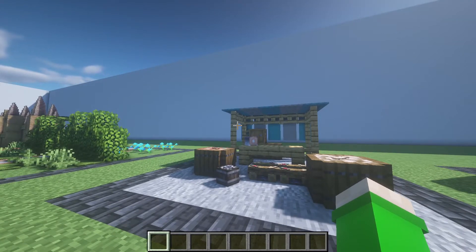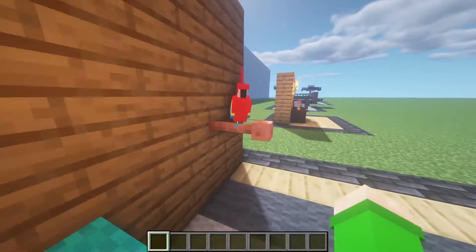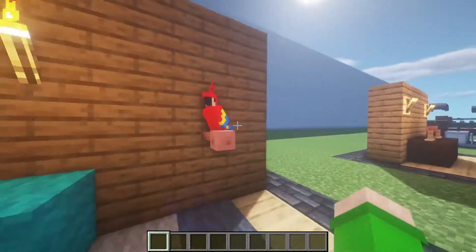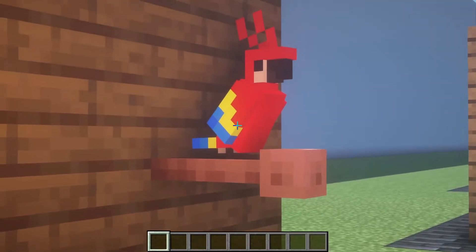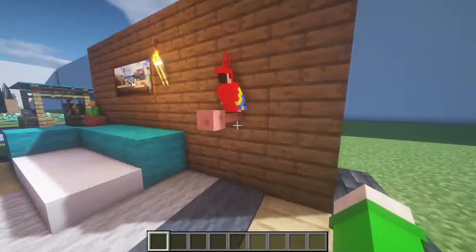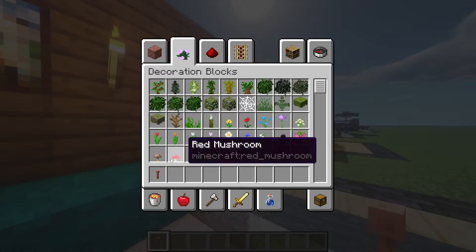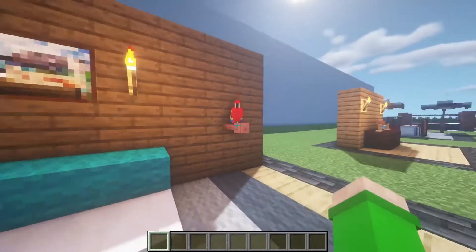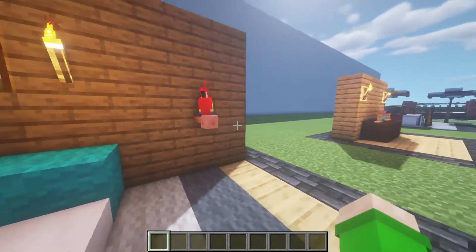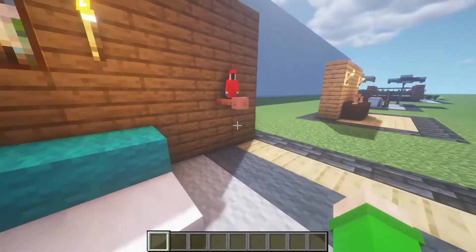This next one is a really small one: a little perch for your parrot to sit on. If you have a pet parrot that you found in the jungle, you can just place it on a lightning rod and it can sit there. You don't need to build a cage or anything — it just looks a bit more free. You wouldn't want your parrot walking around on the ground.